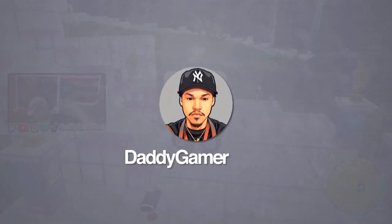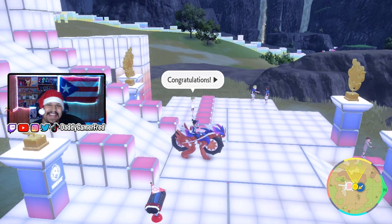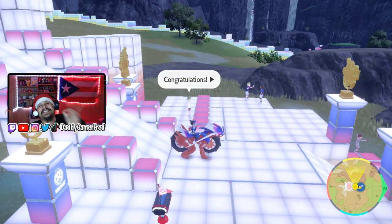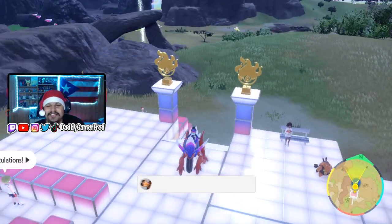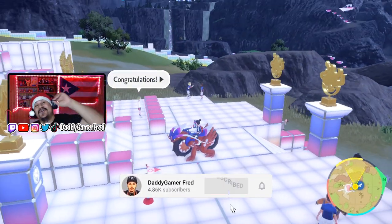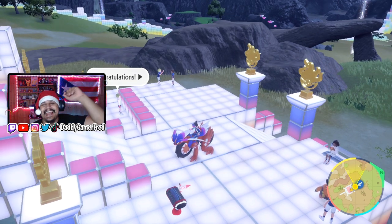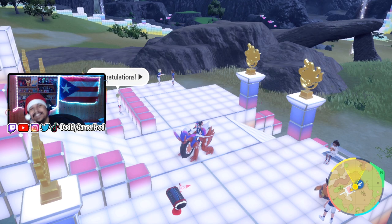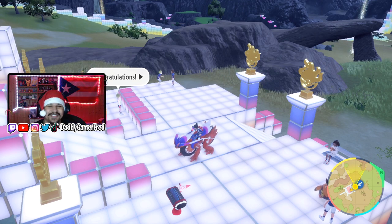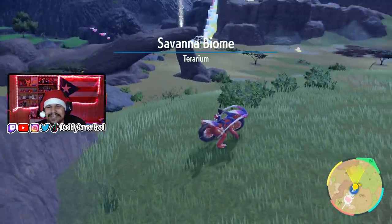What is up guys, I'm Daddy Gamer, welcome back to another Pokemon Scarlet and Violet video. This one is for the DLC — the Indigo Disk. It's just gonna be a quick little short video about a hidden Easter egg. If you know Disney's Lion King, you know what I'm about to show you. It's all over the internet now and people are going crazy about this.